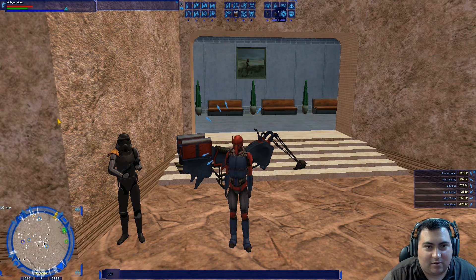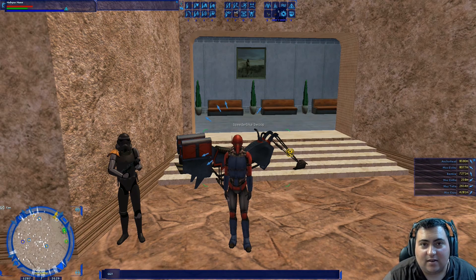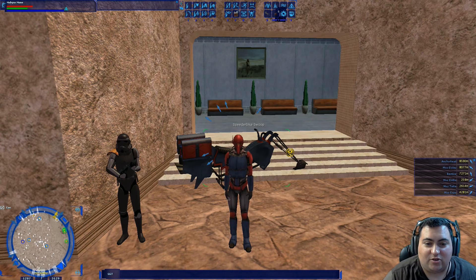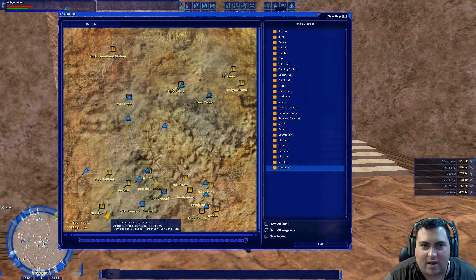Now there is a bit of randomness involved, and you can see here on the right I have a bunch of different waypoints already set that we're going to be checking out. What we are looking for is a group of NPCs that spawn in pretty much any of the NPC cities on Tatooine: Mos Espa, Mos Entha, Mos Tyke, Bestine, Anchorhead, Mos Eisley, and possibly Wayfar.